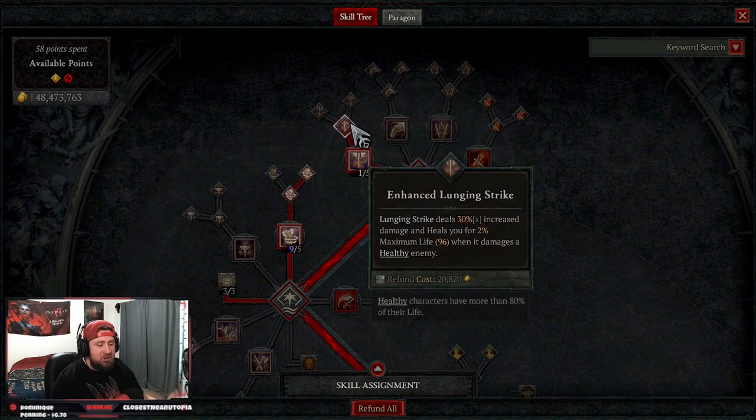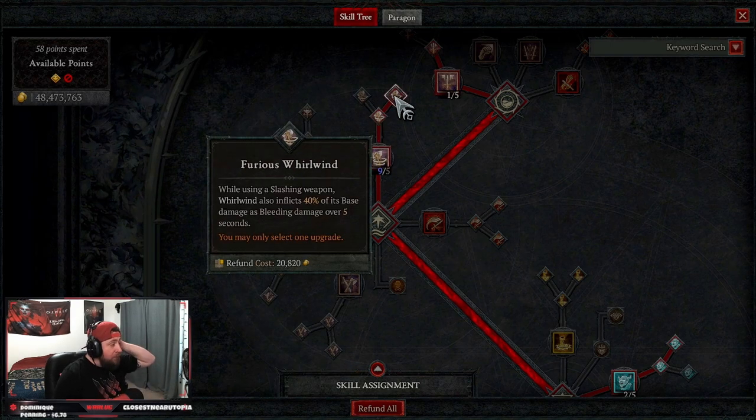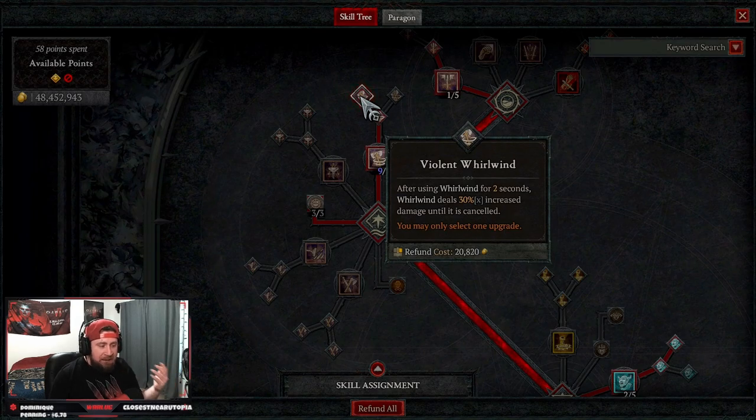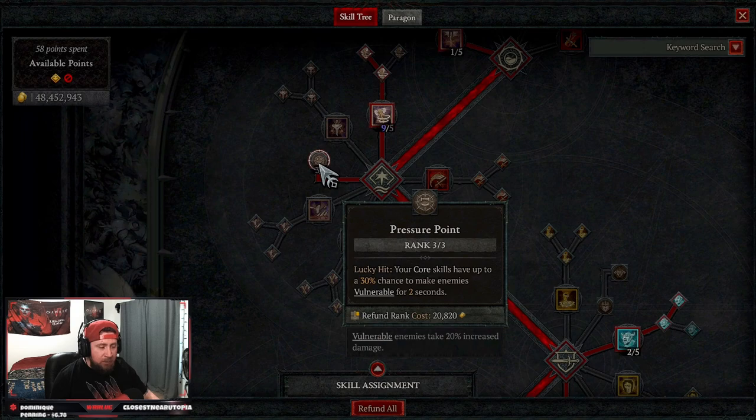We're starting off with Lunging Strike — two points for the extra heal chance and increased damage. Then our core skill, the bread and butter: Whirlwind, upgraded into Furious Whirlwind, which applies 40% of its base damage as bleeding over five seconds for massive damage to large groups. If you don't want bleeding, Violent Whirlwind gives 30% increased damage — both are strong. Then three points into Pressure Point so our core skills have a chance to make enemies vulnerable.